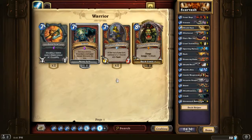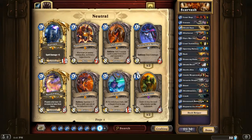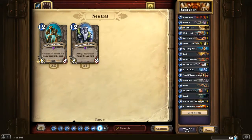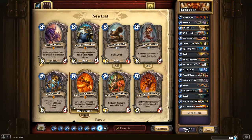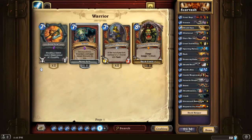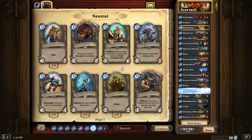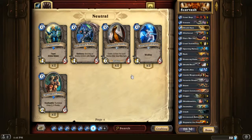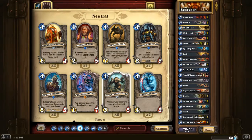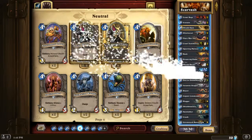Rag works, ten-drop minions also work. I don't think I want to run the nine-drops. Chromaggus could probably end the game for me. I don't want to run Boom. Sunwalker, Hogger, Commander, Sunwalker - that works. I could probably even run a Black Knight to combo with Sparring Partner, though I don't know how many taunts he runs.